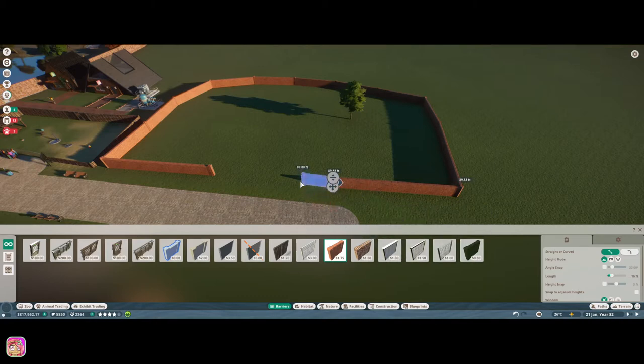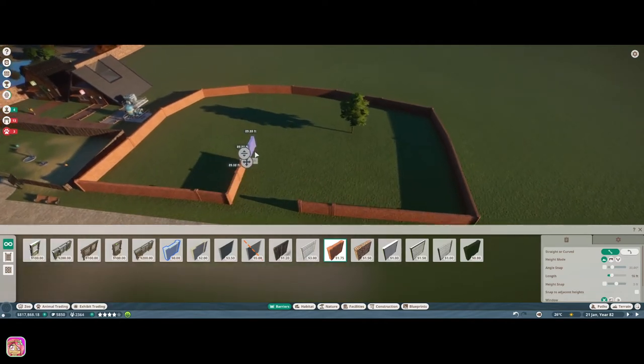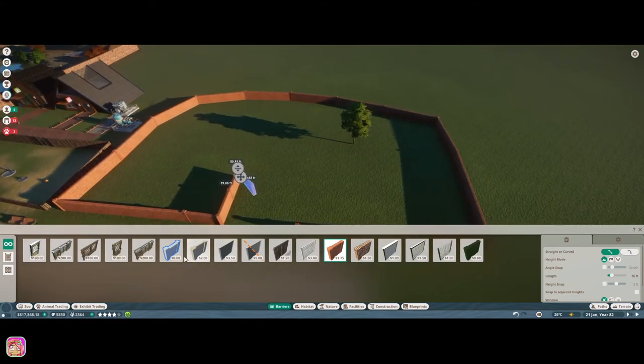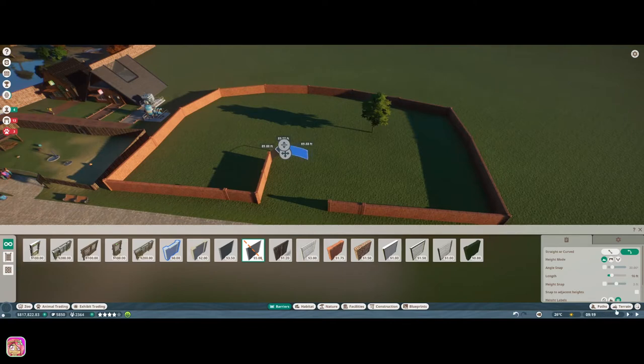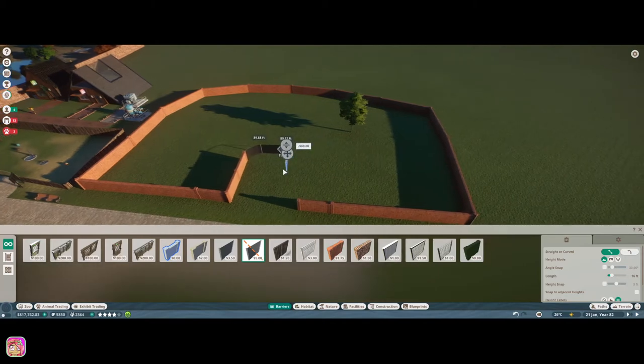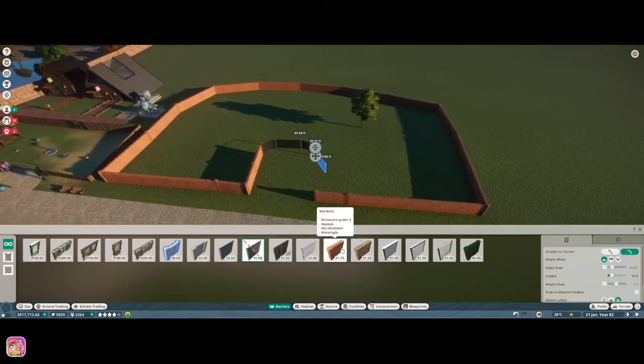Let's go ahead and change the length down because I want this to be a kind of little area they walk through. We'll have an inner section here, and I think we'll do glass — I can do curved. I'd like it to be the same on both sides but I don't see how I can do that. We've stopped being able to copy and paste the barrier, so it's going to be a little bit off.